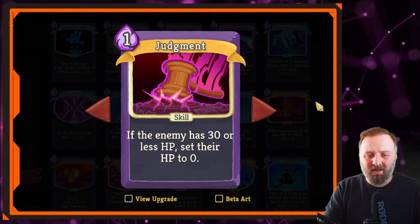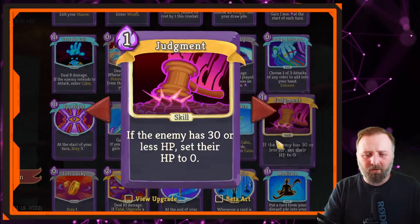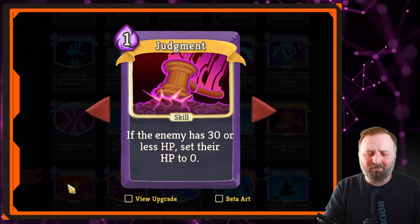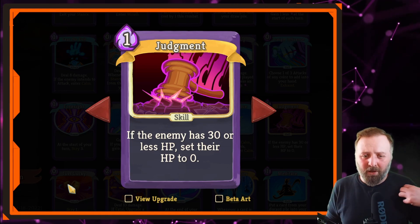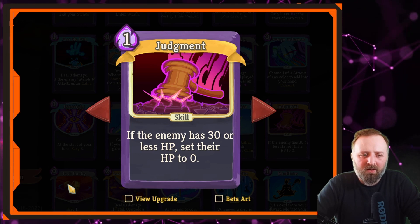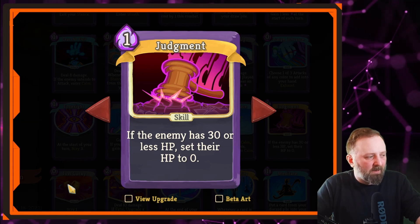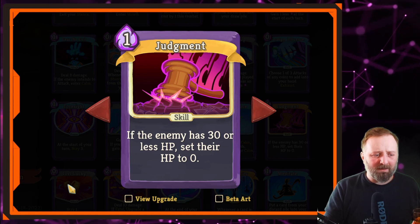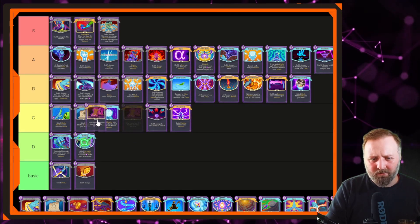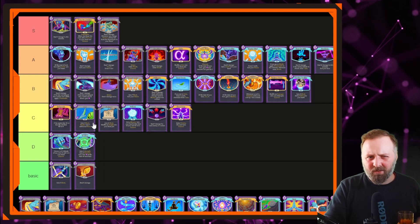Next is Judgment — if the enemy has 30 or less hit points, set them to zero. Sounds great for 1 mana. It's a skill, which is a downside. It can help eliminate small enemies in Act 2, and picking it up in Act 1 can deal with a lot of enemies. But the further you go in the game the less powerful it gets. By the time you reach the Boss Act, Judgment's just a crutch. Technically you could deal 40 damage, but it's so situational it might not get past B tier. I think it is a C tier card — but a good C tier card.